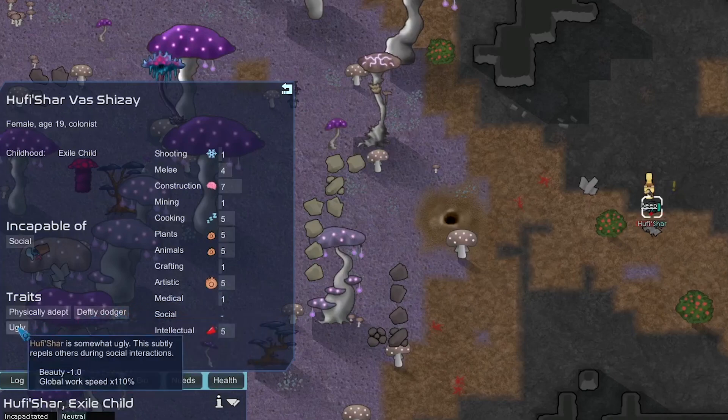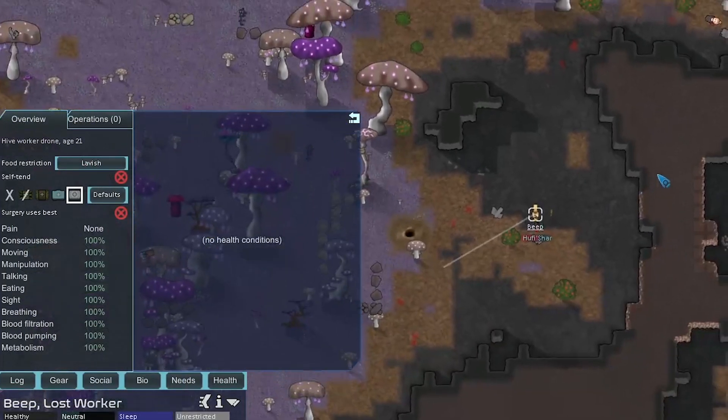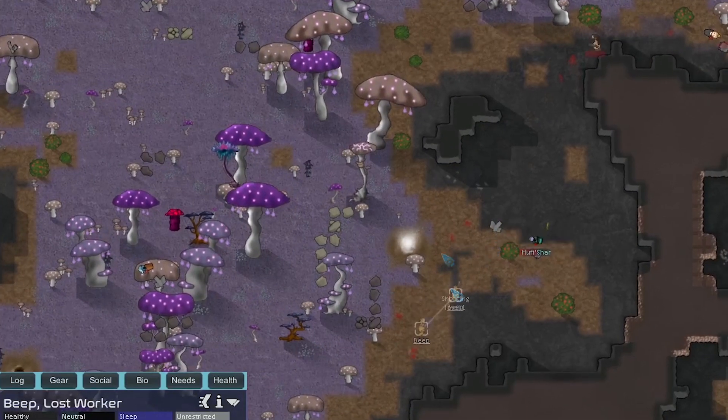Dodger is a good combo with physically adept, and since he's ugly he'd fit right into our colony. If we capture him we'd have to recruit him as a prisoner, which would take forever because Beep has zero social skill and hive worker drones get 20% less social impact — hivers suck at social stuff.